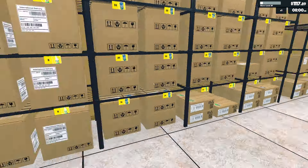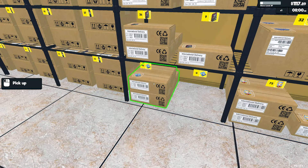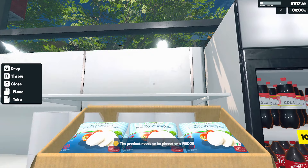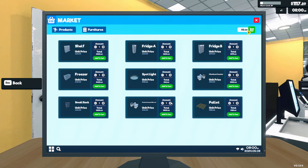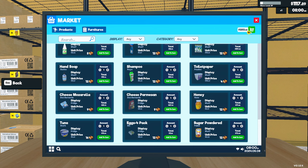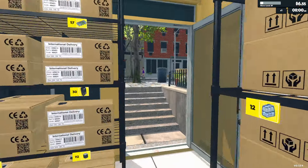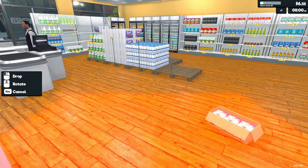Everything else is fully stocked so I don't need to worry about buying those items - we can just buy more of these new ones. I tried cleaning this up but it says 'product must be placed in fridge,' which means we need to buy a fridge. Let's go to marketplace furniture - one, two fridges. One less tuna, perfect.